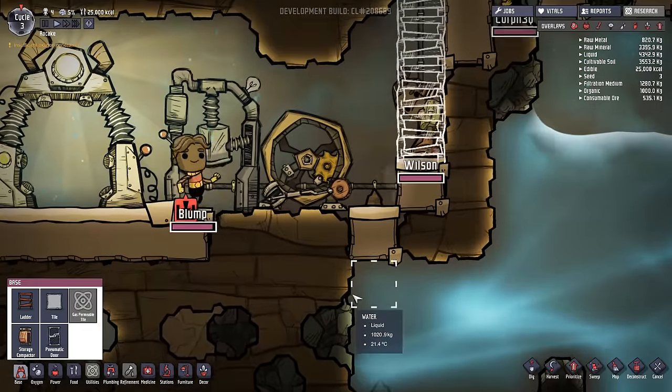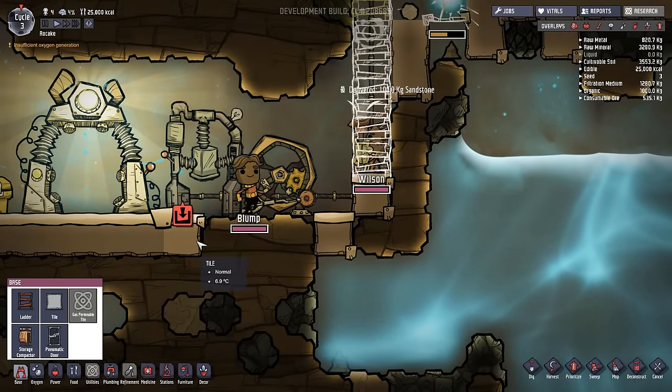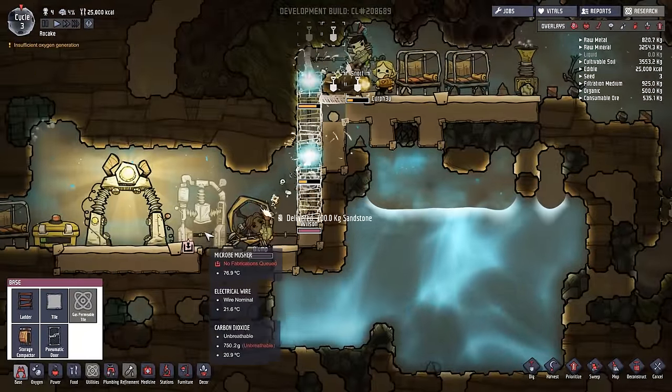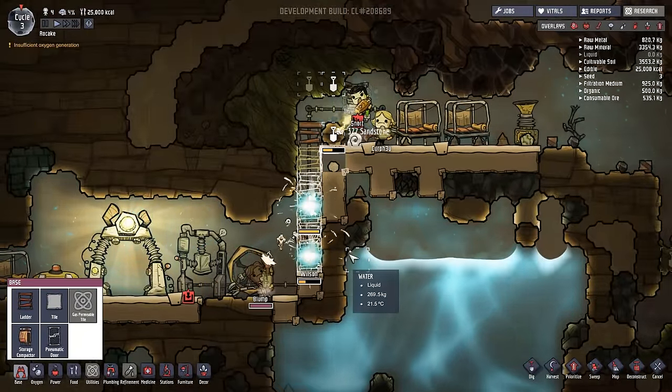What happened? You fell. Blump took a little bit of damage, it looked like. I'm sorry, Blump — he already healed up though. And there we go, they are building our little ladder. Looks much nicer.